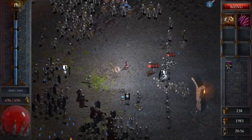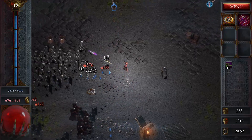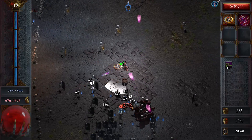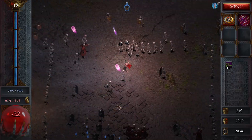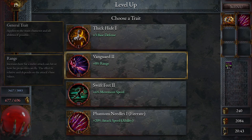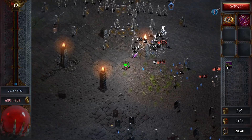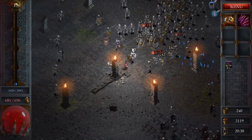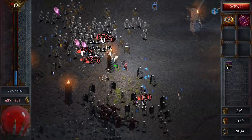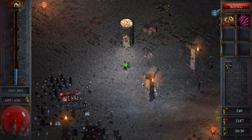Definitely need some more levels. Doing alright on the avoidance at the moment. That movement speed has certainly helped. But I need to find a way through. Bucket's still north of me, so we're doing okay. I got hit then. This is my first level for a while. We'll take 20% attack speed on my phantom needles.